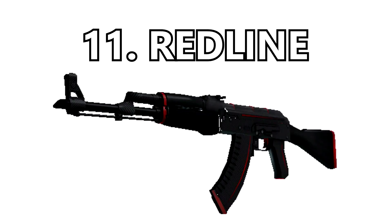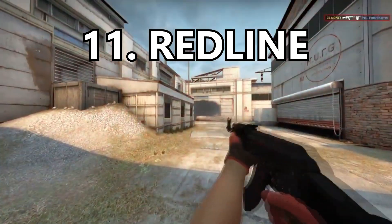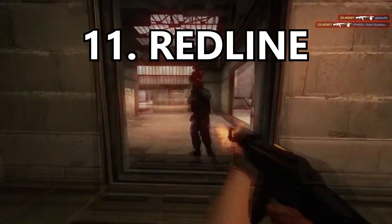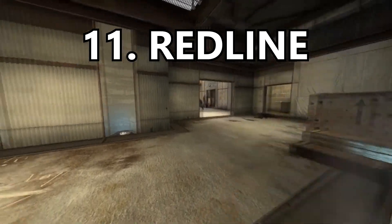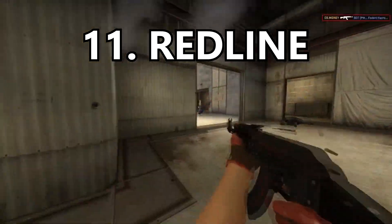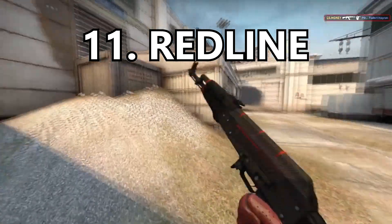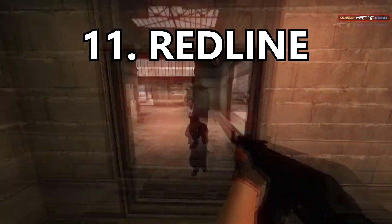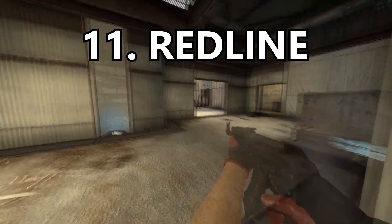Coming in at number 11 is the Red Line. This placement was really tough for me because the top 11 are honestly some of the greatest skins in CSGO and I had to decide which didn't make the top 10. I love the simplicity of this weapon — the black is so sleek as well as the carbon fiber. The red lines give it a super good appeal, and black and red together really never fail.